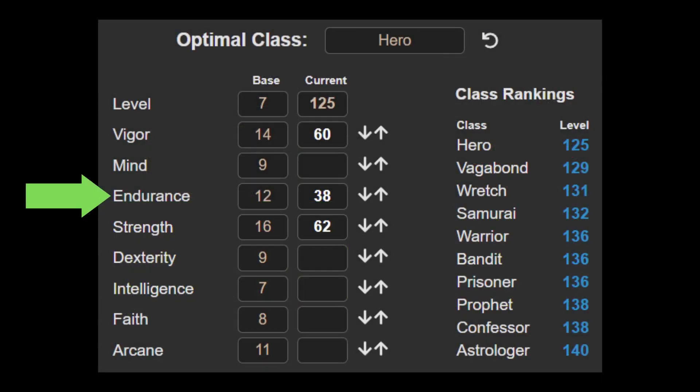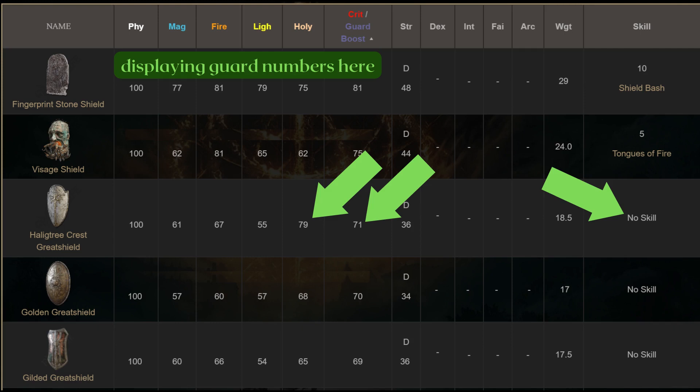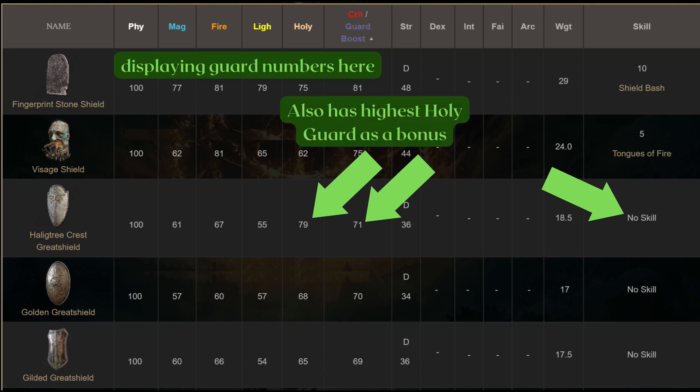The build is very high on endurance because we're aiming for the Haligtree Quest Great Shield, which — ignoring the Fingerprint Shield — is the shield with the highest guard boost that you can have no skill on. The Fingerprint is far too heavy for our purpose unless you use lighter armor, which you can do. But the thing is, we won't always be guarding and we aren't trying to abuse shield pokes. The shield is simply a tool in the arsenal for you to make use of, and the Haligtree Shield just looks better.